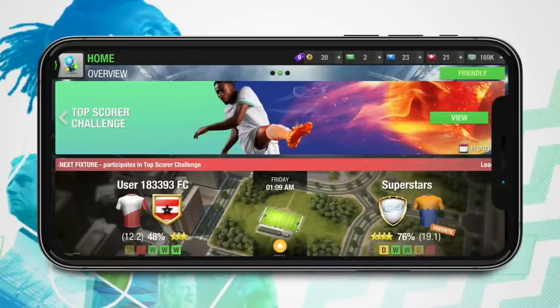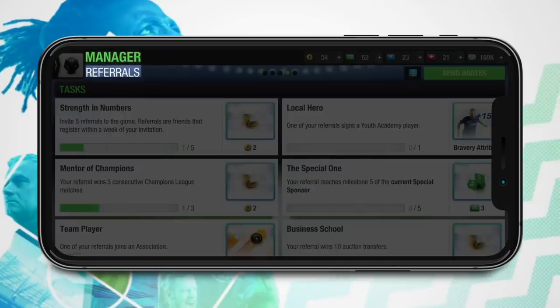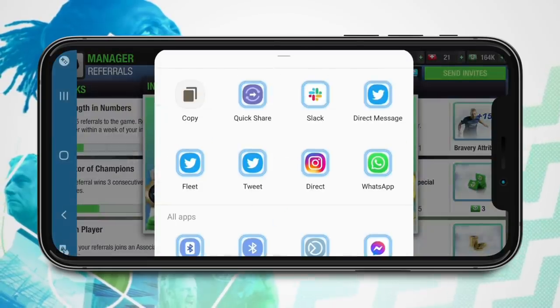First things first. Invite your friends to join you in Top 11 and win great rewards. Find the send invite button in the front screen or manager referrals section. Tap on it, copy the invite link, and share it on your social media or direct messages.